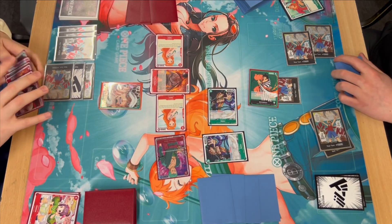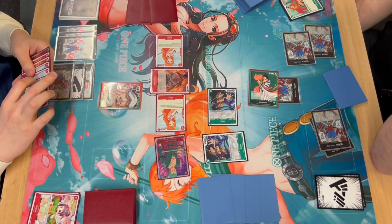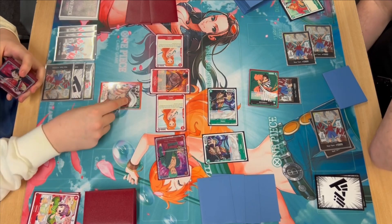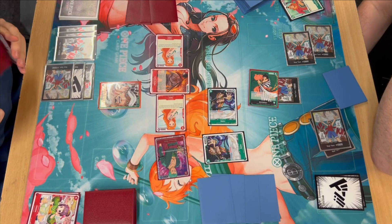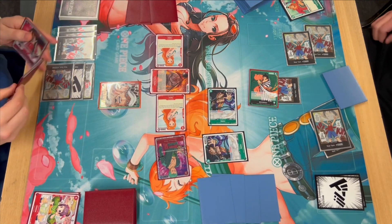I can obviously attack with Law here. He protects the Ryuzo with a two-drop. I didn't expect that, so now my plan to play Izo and swing into the other one has changed — he's kept it up. Now I'm thinking, okay, I've got a bunch of red cards in my hand. I want to Shambles, but I can't really Shambles into anything but the Izo. I tap one and play a Nami. A board full of red is not what you want in a deck that specifically wants a nice color mix.